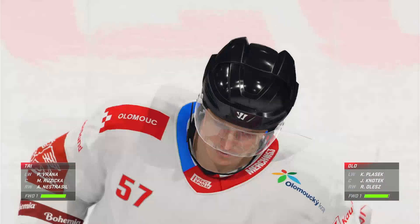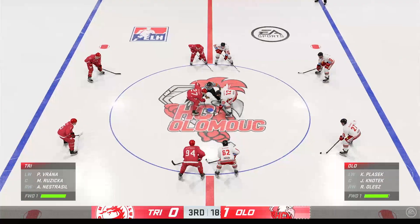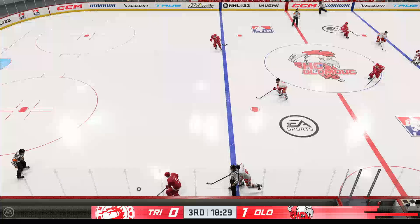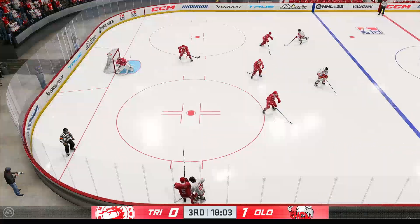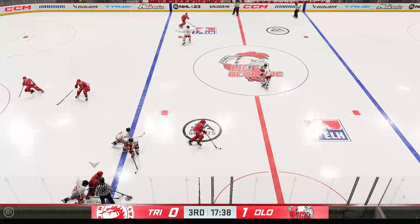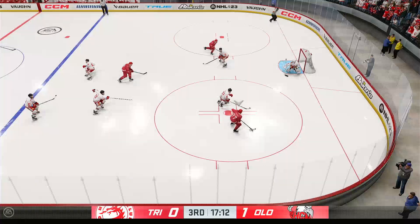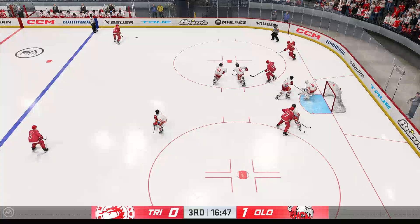Olomouc's got the one goal lead here in this third period. What's the strategy now, coach? I don't think you change at all. I also don't know in today's game how you defend or be conservative — you're just inviting trouble to do that. Trinic's got the puck in their own end. Slick feed. Sends the feed in front and he shuts down a great scoring chance there.